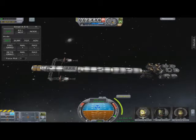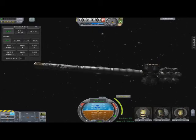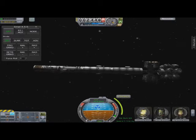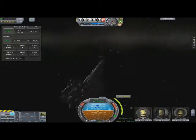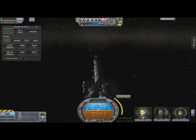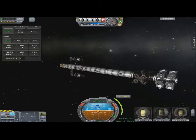Fuel tanks — pretty self-explanatory really. A couple of landers, which will work on most of the Joolian moons, i.e. Pol, Bop and Val. But for Tylo and Laythe, they won't actually work. For Laythe, there are a couple of space planes coming over on the other Grand Tour ship. But for Tylo, I'm pretty much going to leave it as it is really — that's one hell of a pig to land on at the best of times. Certainly not going to risk my Kerbals at the minute.